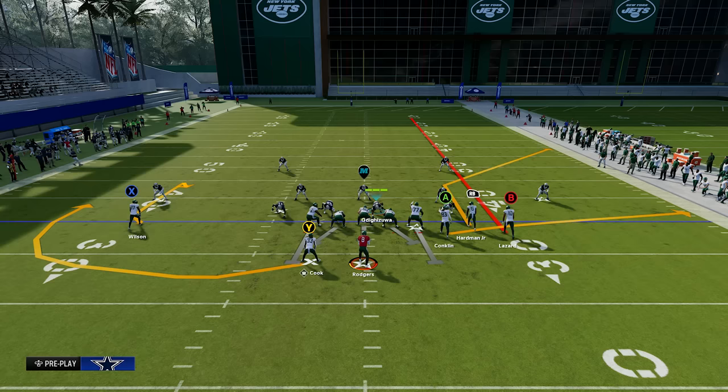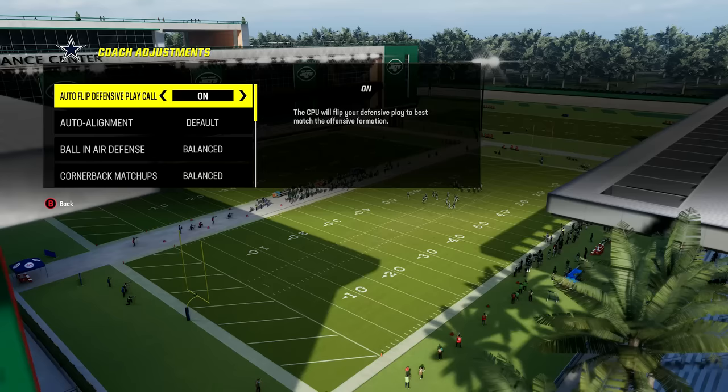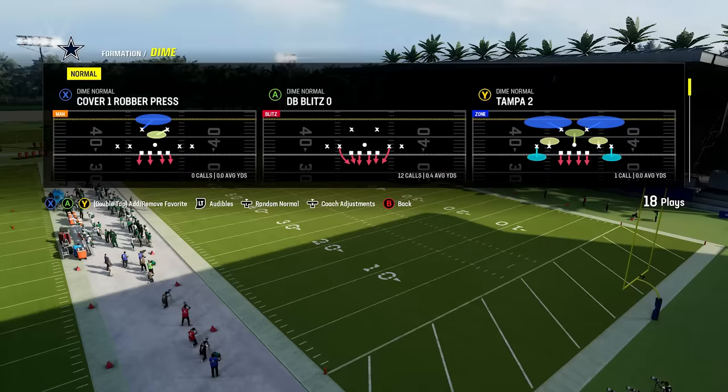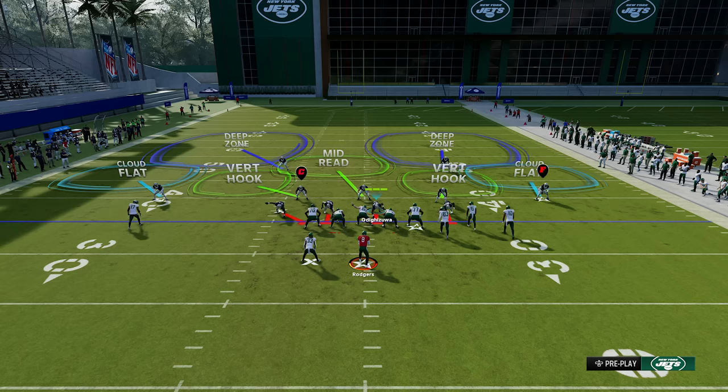The other problem with this is that the cloud flat on the outside also does not really defend the flat route, so you can pick up an easy five yards underneath as well. Here's how we make this much better: pull up your coaching adjustments by pressing in the right thumbstick, go down to zone drop flats, and set this to 30. Then call your Tampa two defense. Now the cloud flat is going to get the depth he needs to defend those deep corners on the sideline.